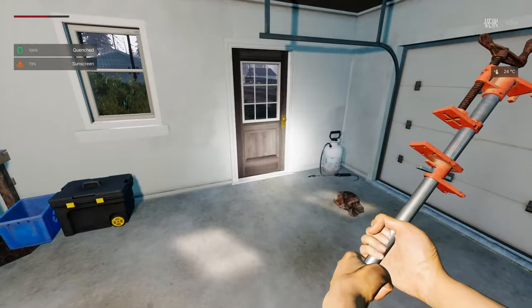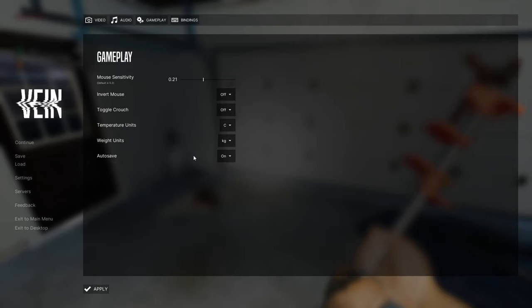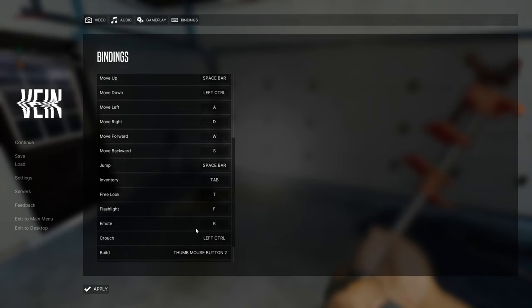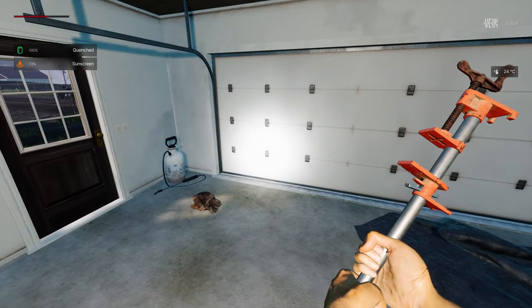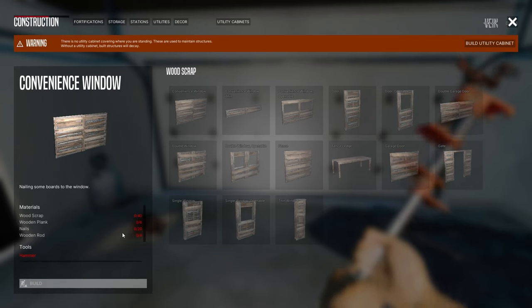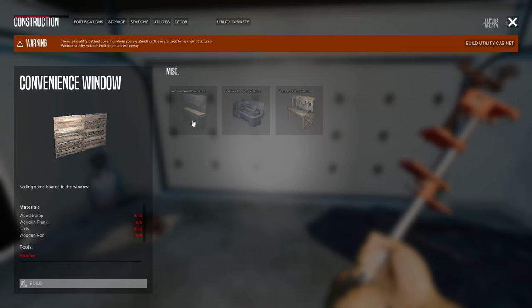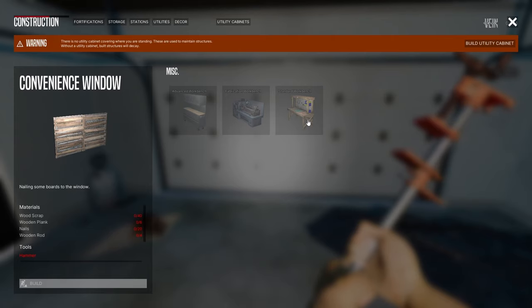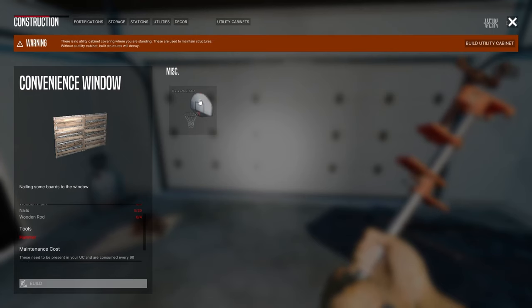Let me go into the settings to find the crafting button. Gameplay bindings — flashlight, emote, crouch, build. Oh I changed the button, that's why it wasn't working! Found it. Fortification menu — can do a bunch of stuff but I have nothing required for it.